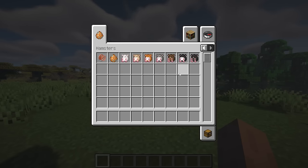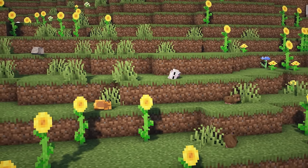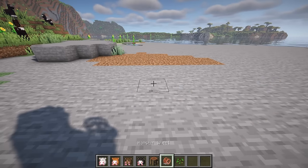Hamsters Plus is a simple mod that adds hamsters and a hamster wheel. Hamsters spawn in plains, sunflower fields, and meadows, and hamster wheel recipes are unlocked once you have obtained copper ingots. You can tame hamsters with wheat seeds, and tamed hamsters can also be picked up by shift-right-clicking.